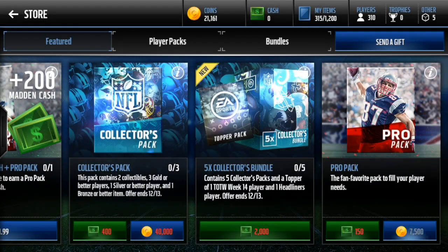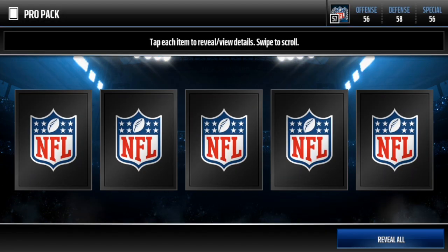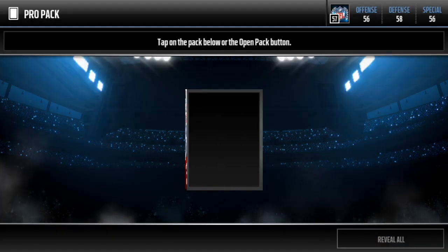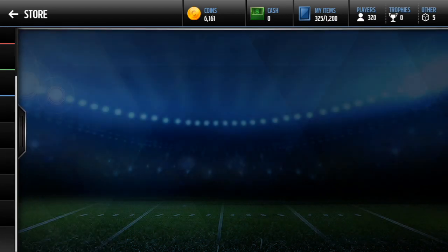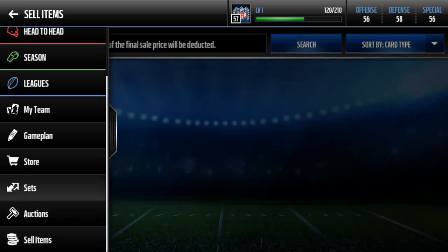Nope, still have two packs left. Let's see if we can get anything in them. Nothing in that one. Last pack of the day — let's see if we can get our fourth elite of the episode. That would be very nice. Nope. Three elites — not a bad episode, definitely was looking for more, but still got three elites including Manuel Sanders and kicker Turner. We should be making profit.